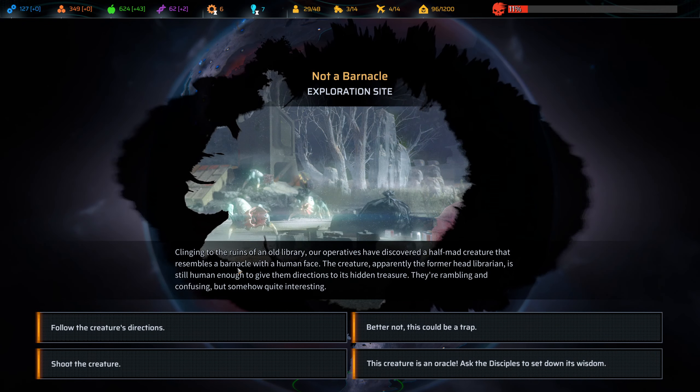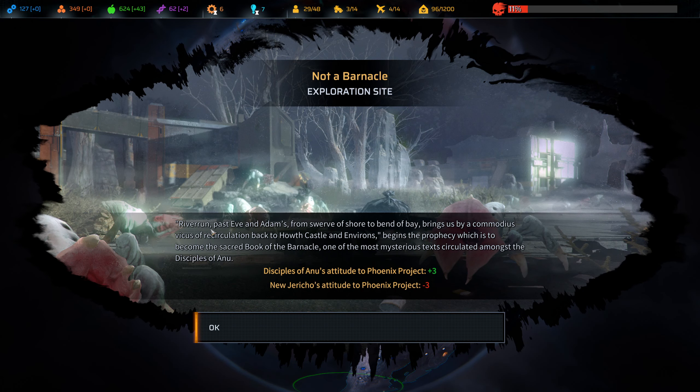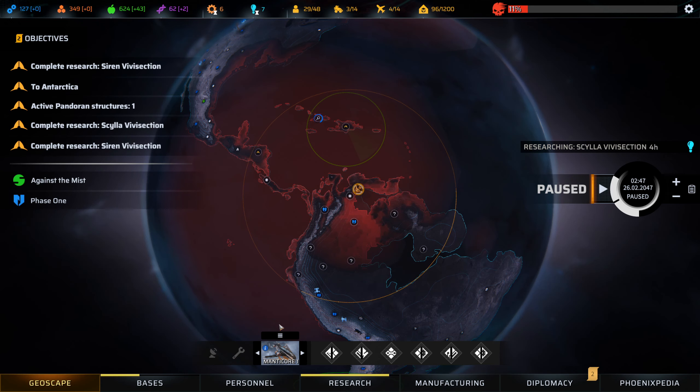Let's go down as far south as we can. A Barnacle exploration site — clinging to the ruins of an old library, our operatives have discovered a half-mad creature that resembles a Barnacle with a human face. The creature, apparently the former head librarian, is still human enough to give them directions to its hidden treasure. This creature is an oracle. Ask the disciples to set down its wisdom: 'Riverrun, past even atoms, from swerve of shore to bender bay, brings us by a comedius vicus of recirculation back to house castle and environs' — begins the prophecy which is to become the sacred book of the Barnacle, one of the most mysterious texts circulated among the disciples of Anu. They'll write a book on anything, won't they? I love it.